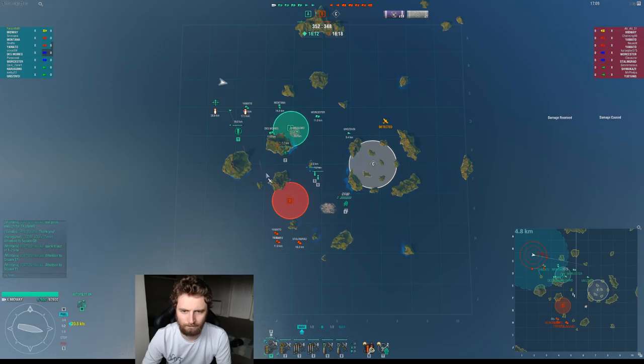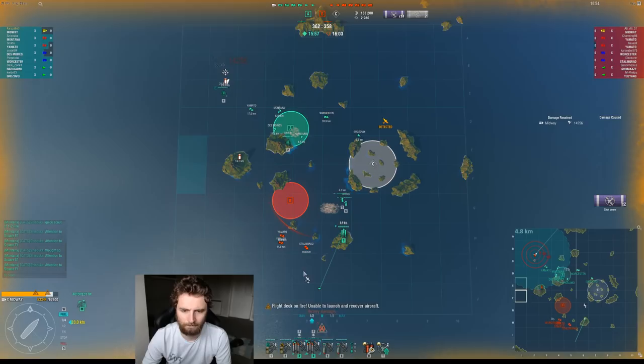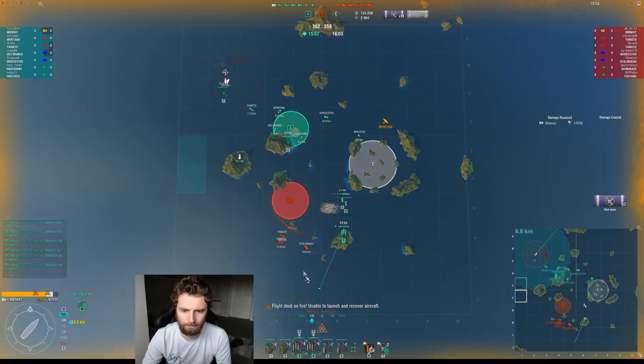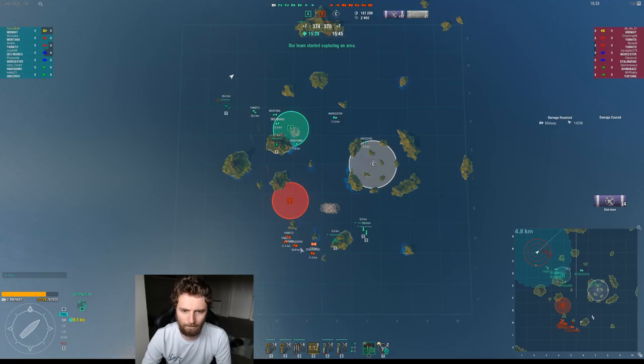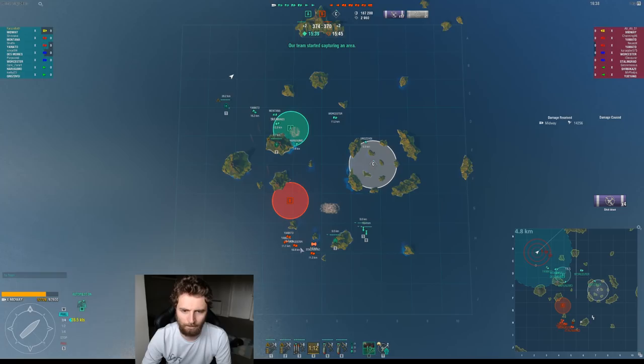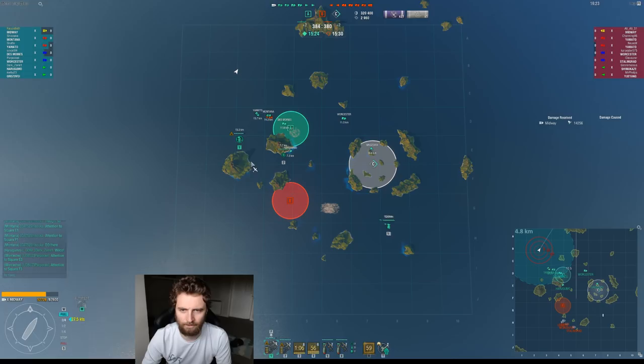I'm going to attack Stalingrad now, maybe try and dive bomb him after. Even how quickly they're dying, I'm guessing that's AP shots incoming. The TBs died so quickly — that was probably Worcester that did something there, which is kind of frustrating. Absolutely slammed by deepwater torps through the gap. I'm going to take a look.